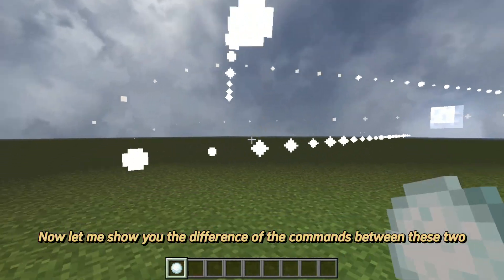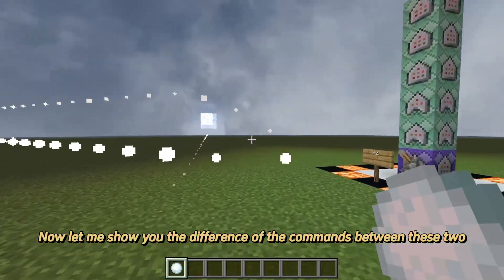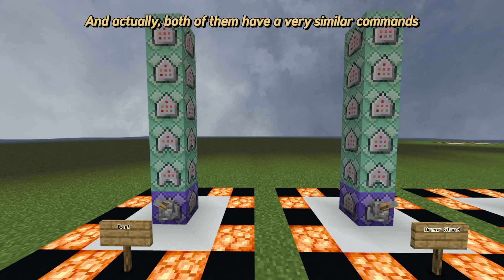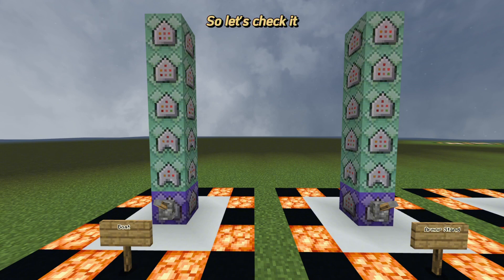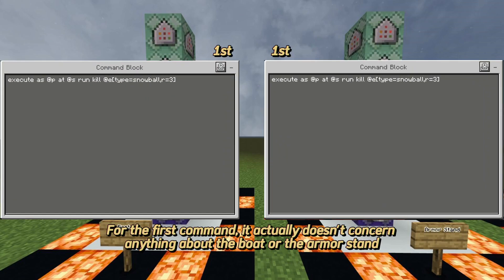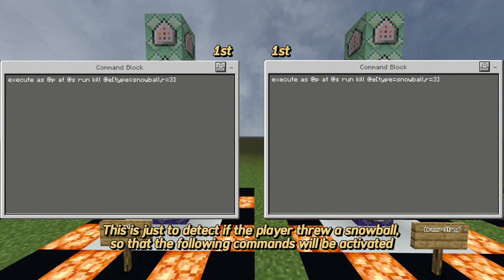Now let me show you the difference in the commands between these two. As you can see, both are composed of only six command blocks, and actually both have very similar commands. The first command doesn't concern anything about the boat or the armor stand — it's just to detect if the player threw a snowball, so that the following commands will be activated.